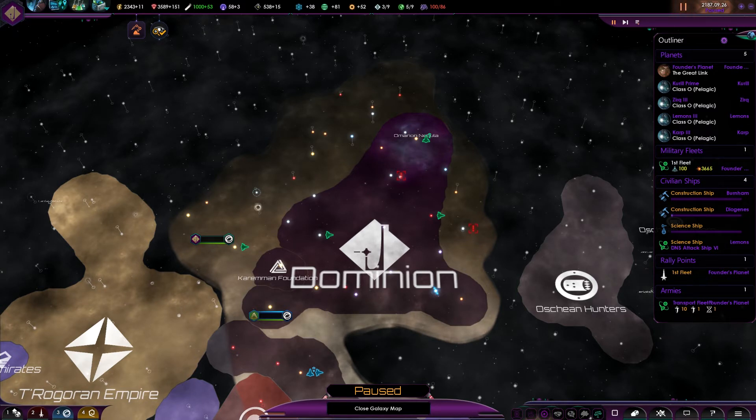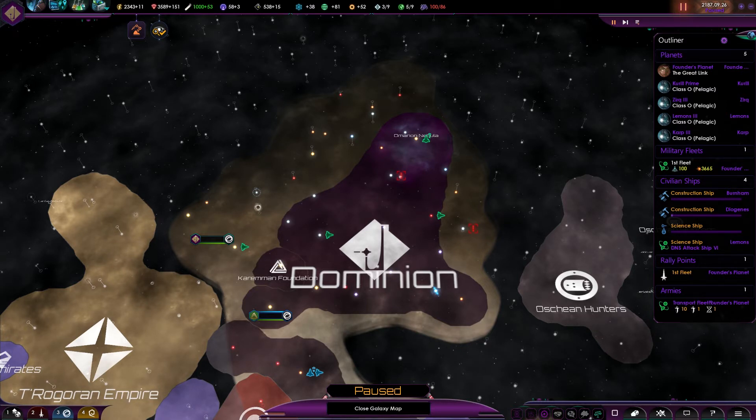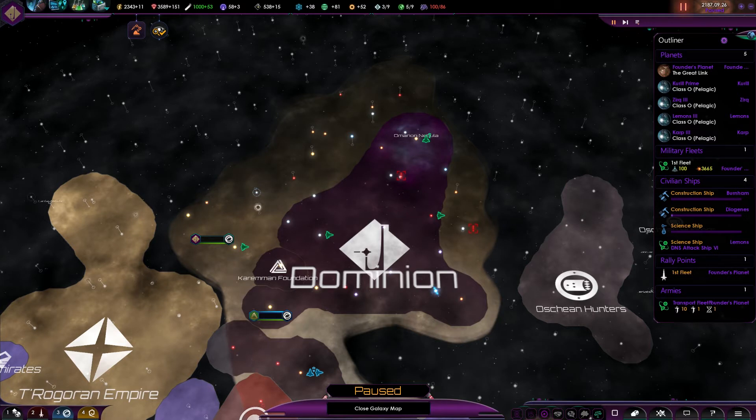All species leader portraits have been updated with assimilated appearance. The Great Link mechanic allows players the ability to dispatch Changeling infiltrators to neighboring empires. Just like in Deep Space Nine, you can send infiltrators to take the place of somebody in a high position — admirals, governors, or even emperors. In those positions they can affect certain branches of an empire, and if they've replaced the leader they can actually bring them to like you more.